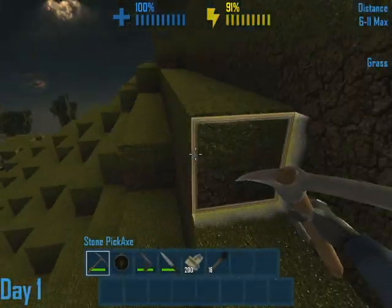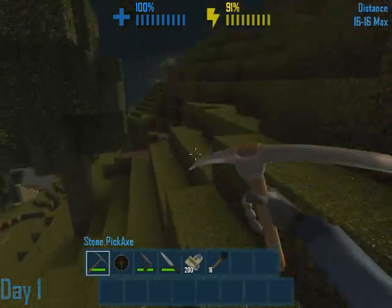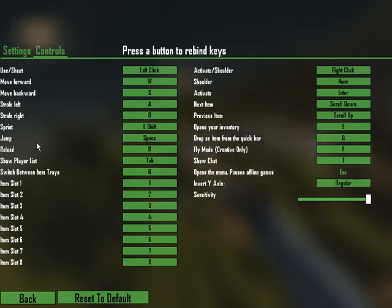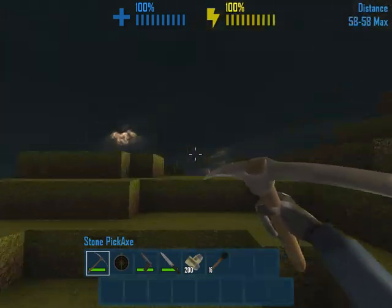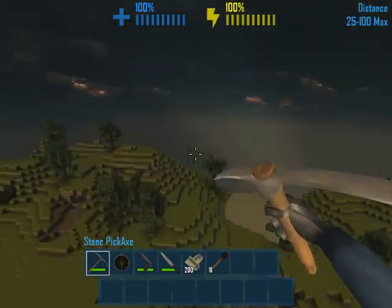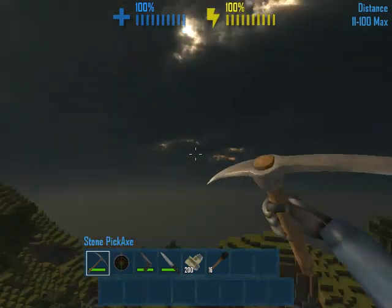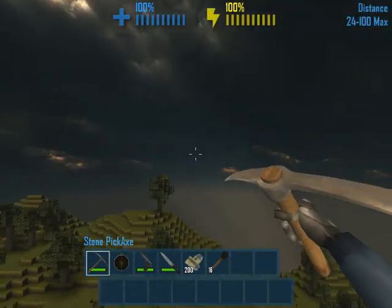We can fly... How do we fly? How do I fly? Options, controls... F. Alright, so we're going to fly... Where's Spawn? Spawn is right here, so we'll fly right in that direction.